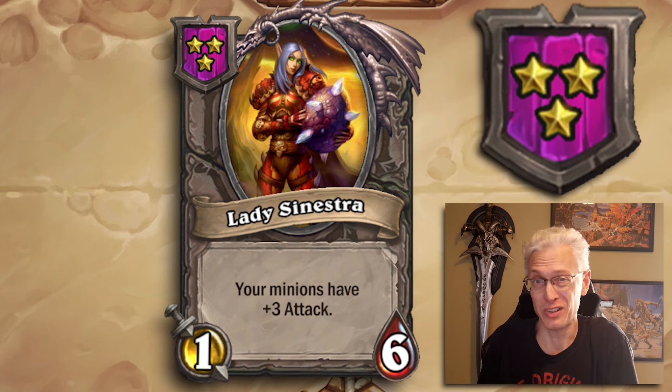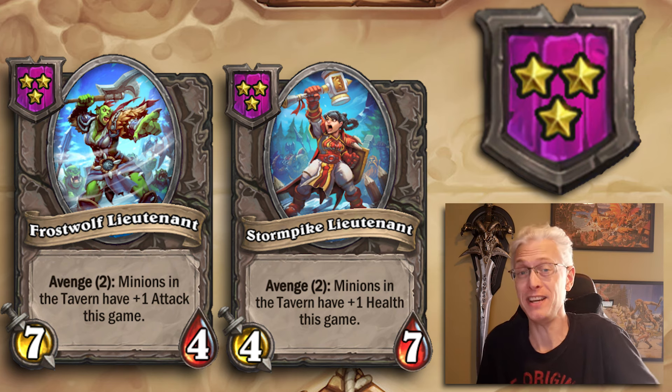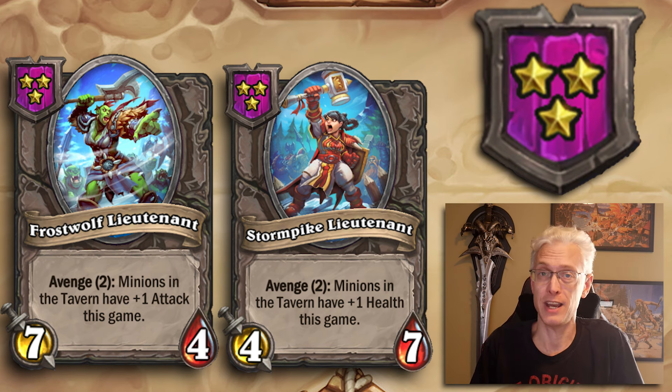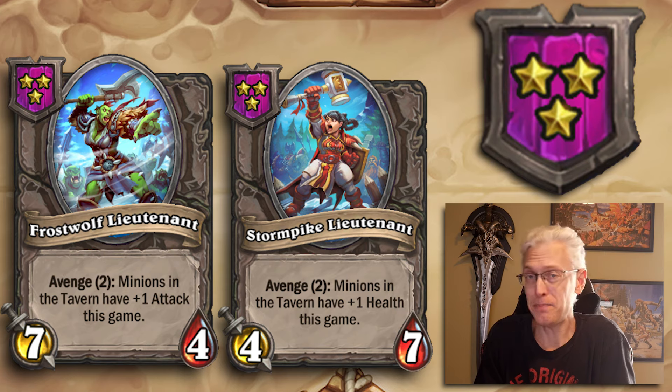Frostwolf Lieutenant (Tier 3, 7/4) and Stormpike Lieutenant (Tier 3, 4/7) are a pair. Frostwolf's Avenge gives two minions in the tavern plus one attack for the rest of the game; Stormpike's Avenge gives two minions plus one health for the rest of the game. Either one can be great, and if you can use both at the same time, why not? When you have a bunch of summons you can really superpower your later-game shop with tons of attack, tons of health, or both — it can get out of control.